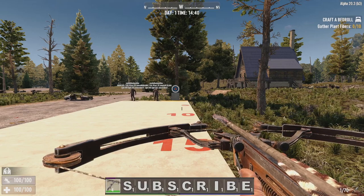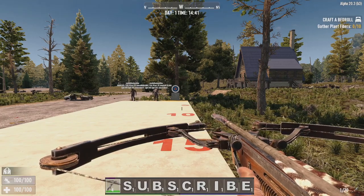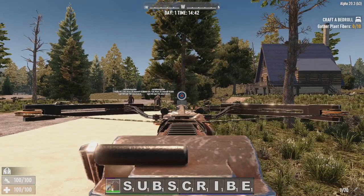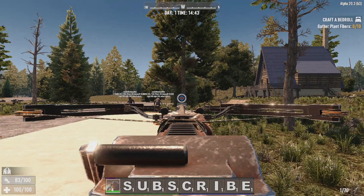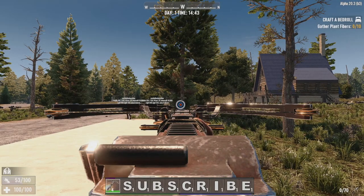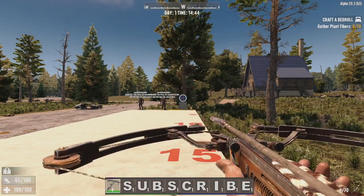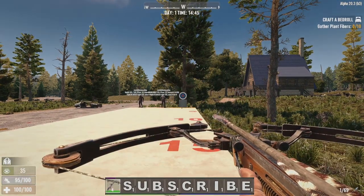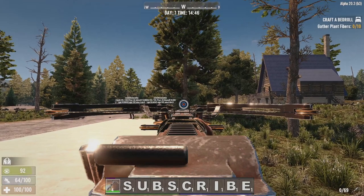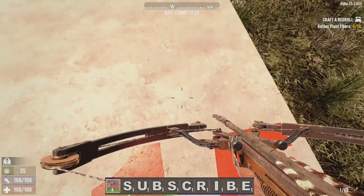Now we're going to look at zombies detecting us while shooting a weapon. I've got the compound crossbow and I'm standing 20 meters away. Let's see if zombies can detect us. And yes — at a distance of 19.6 meters they heard us, because we're shooting a block right next to their ears. Let's try that again crouched — and crouched, they don't hear us at all.